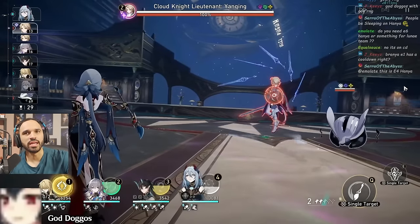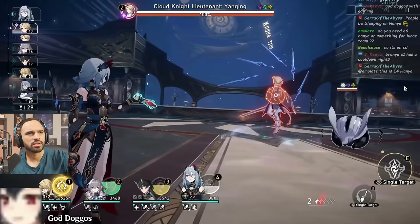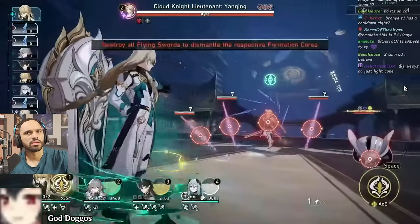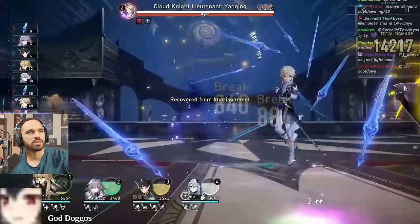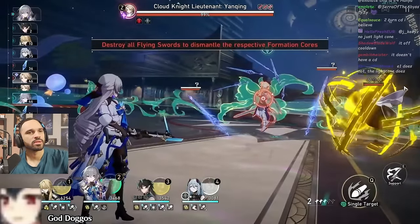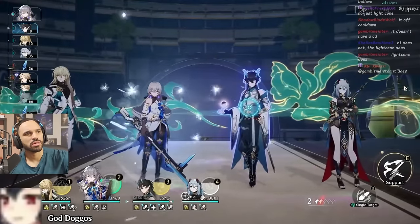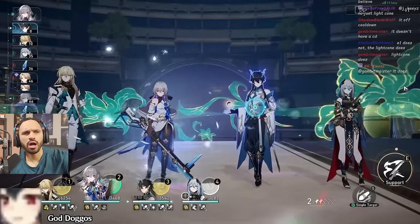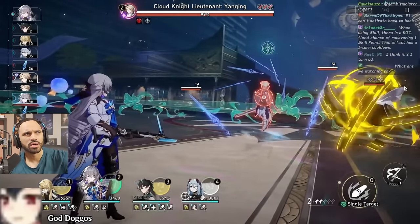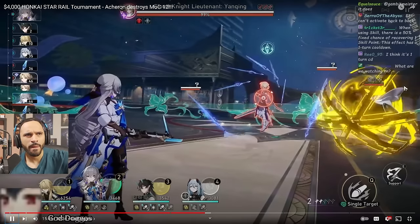Checking our skill points — only two remaining. The E1 Bronya proc has a cooldown, so we're going to have to make a tough call. If we use Bronya's skill we won't have enough for a triple-enhanced basic. The play here is probably to auto-attack with Bronya to generate a skill point, then get Bronya's ult, which allows a triple-stacked Imbibitor Lunae the next turn with the Hanya generating another point and Luocha's basic adding one too.